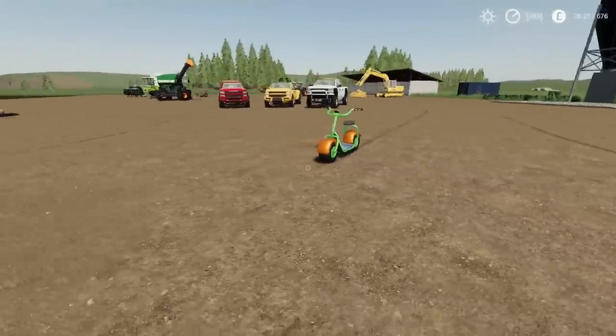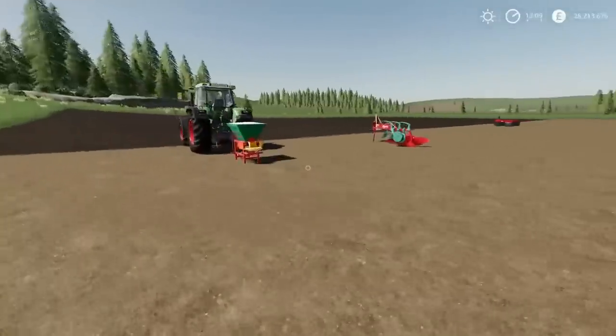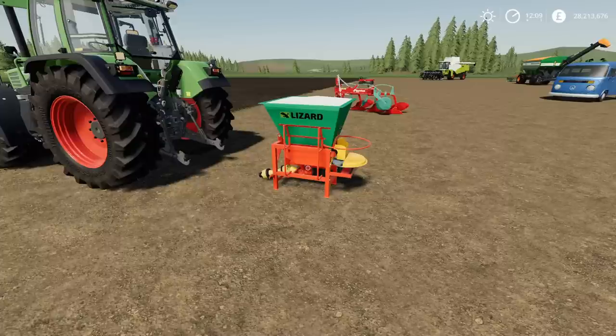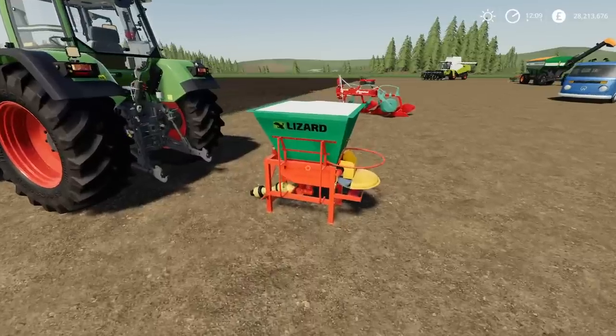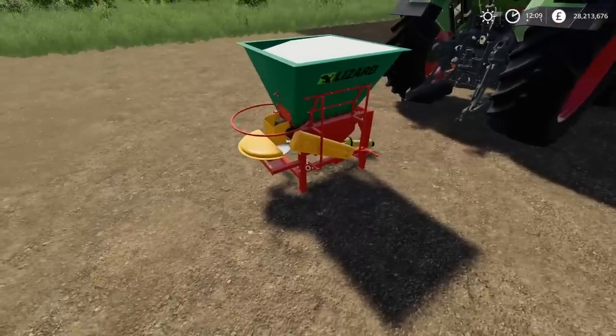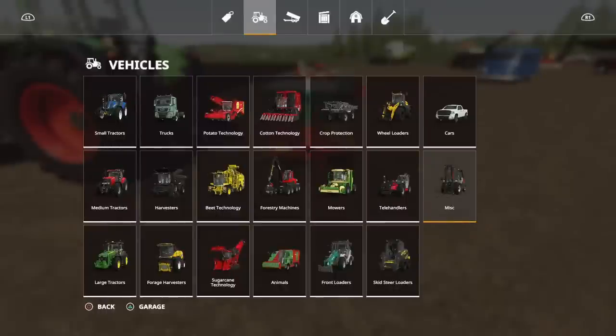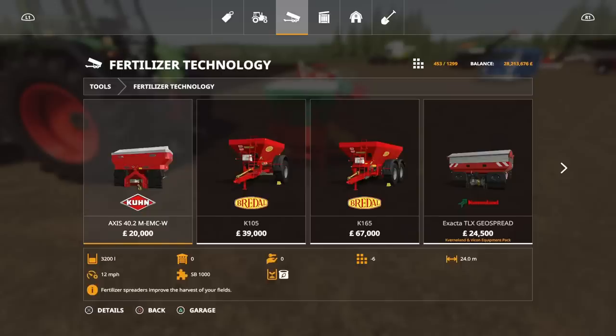Moving on, we've got some farming equipment. This is the Lizard Motil by Pisa PL and Tom Sky. This is a small fertiliser or lime spreader — I think it's only a 400 litre capacity. It is 7.25 megabytes to download and eight slots. There's a few moving parts on there, which is probably why. You'll find this under tools, under fertiliser technology.